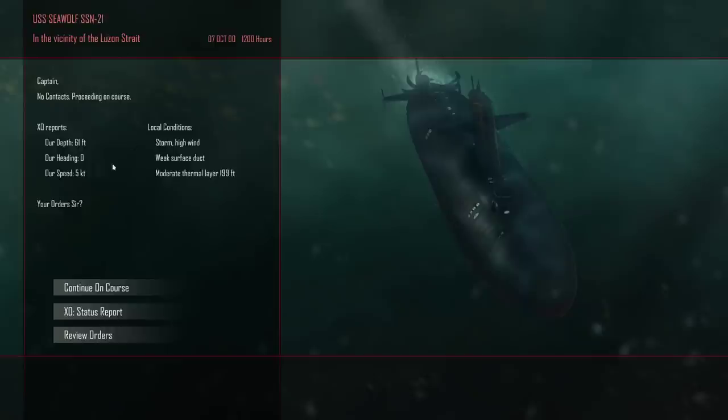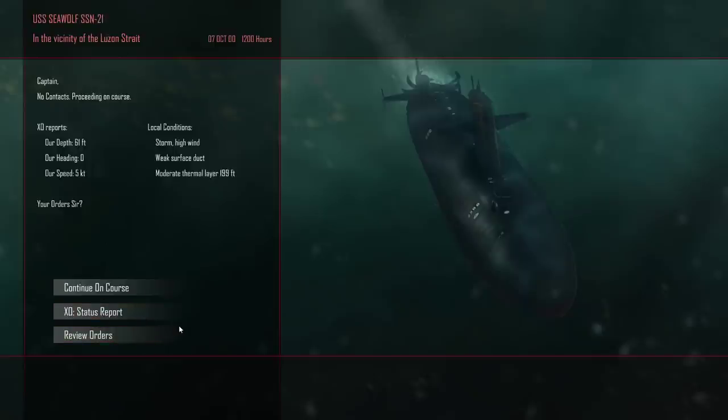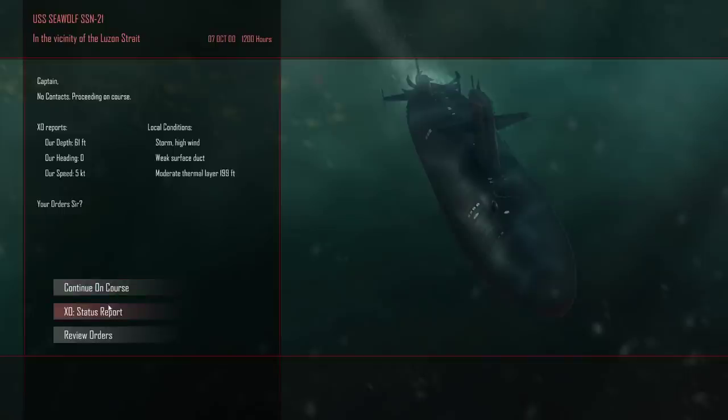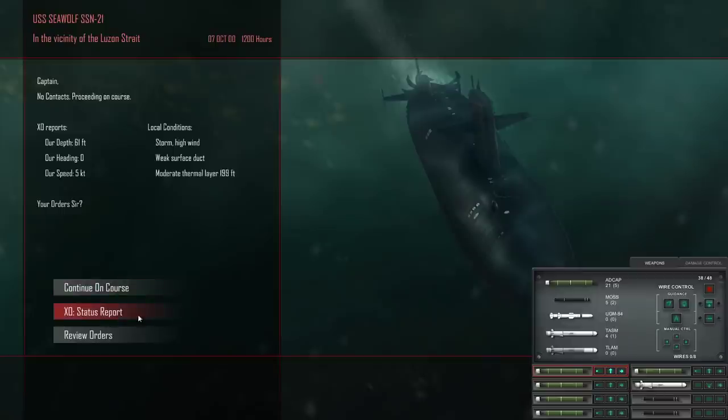I don't even remember what our mission is. I wanted to actually change the difficulty to make sure it's on Elite. Let's just take a look at our orders here. Satellite photos show an enemy battle group armed to the teeth with cruise missiles. This is going to be a fun one. It's preparing to sail from Cam Ranh and they're going to the Spratly Islands. So locate and sink them. Alright, well we can do our best.